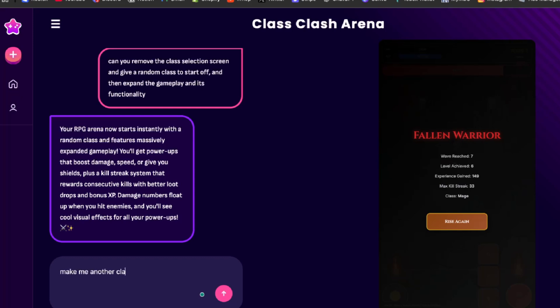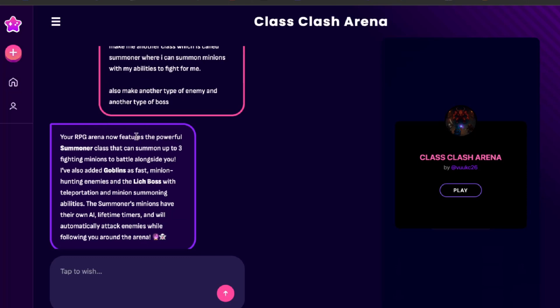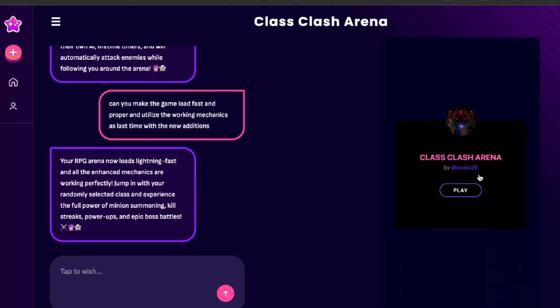Now I'm feeding it another prompt: make a new class called Summoner where I can summon minions with my abilities to fight for me, also make another type of enemy and another type of boss. I'm going to let it generate and show you the results. The RPG is now ready with the Summoner class, plus Goblins which are fast and hunt enemies down, and a new Lich boss.